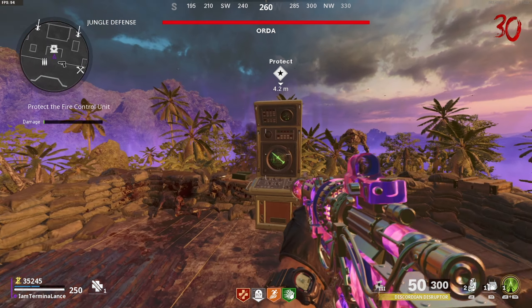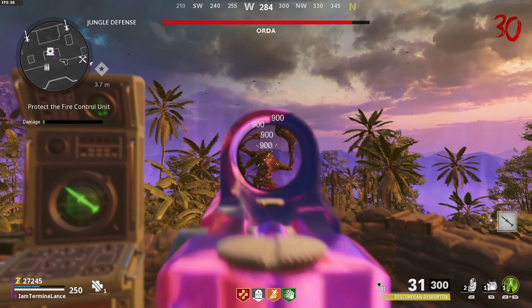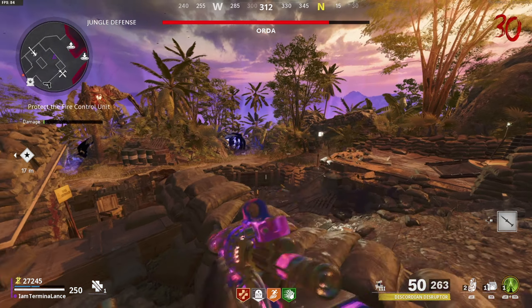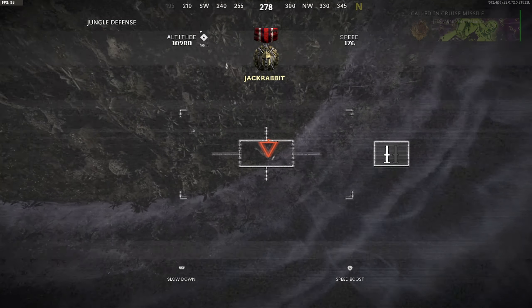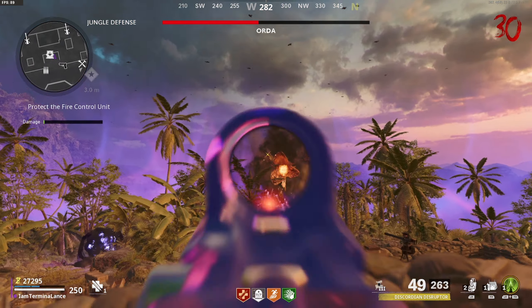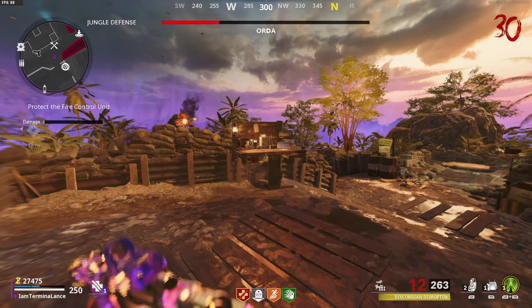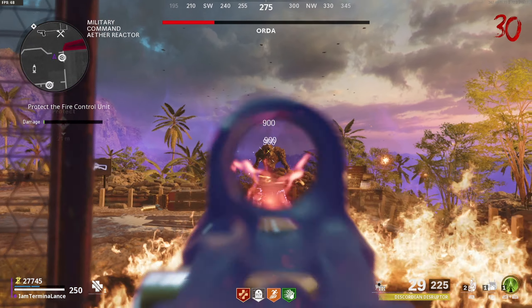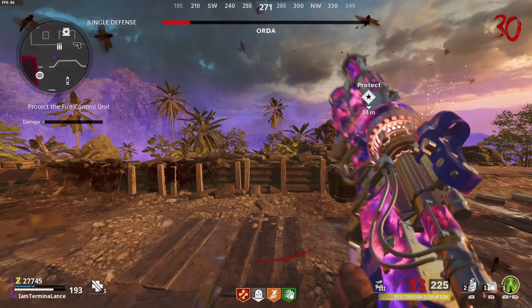Around round 30, there's going to be a small mission where you have to protect and destroy the Order — a huge boss zombie. If you have the wonder weapon, it's going to be easy to take down. If you don't have the wonder weapon and you're just rocking shotguns, it's going to be a little difficult. I used a cruise missile to deal a pretty significant amount of damage to it, and even without the cruise missile I still ended up taking pretty good damage from the Order.